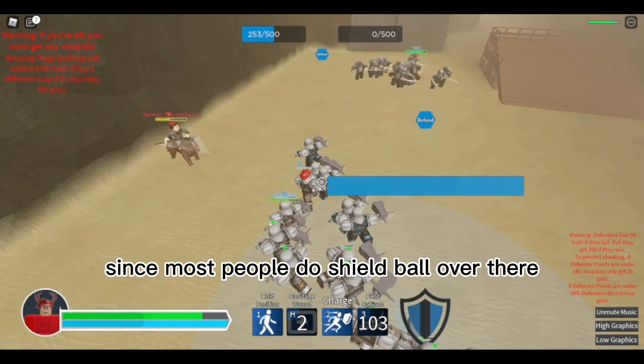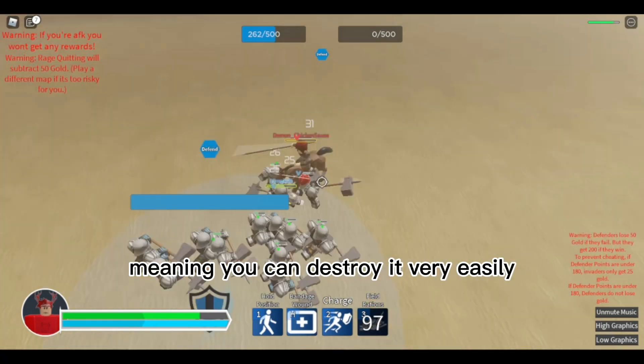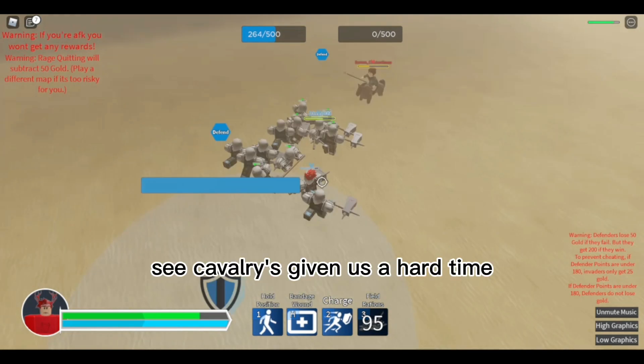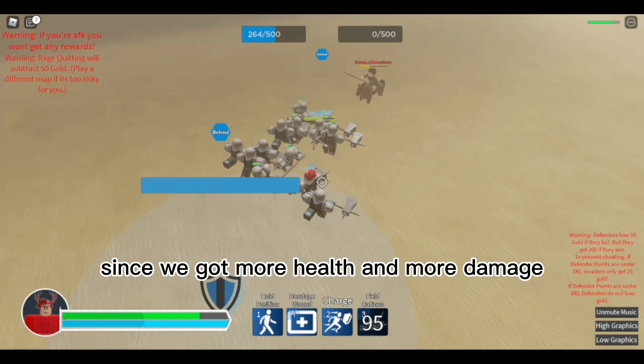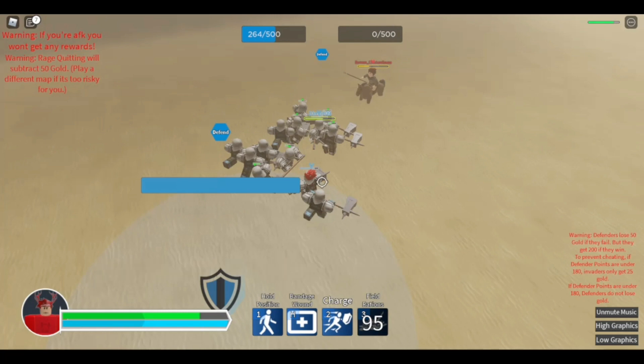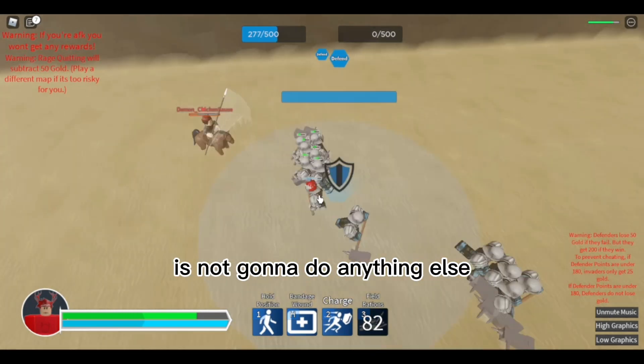This unit would also be very good on Thermal attack, since most people use shield walls there and the hammer unit can destroy those very easily. Cavalry has given us a hard time since they're much faster than we are, but we're still going to get them since we've got more health and more damage. That cavalry is just running around right now and not really committing.